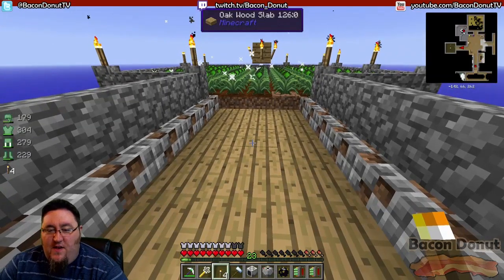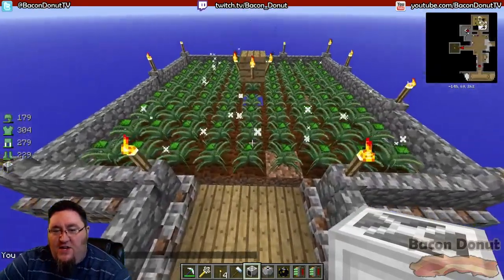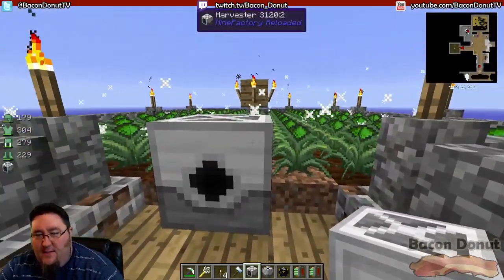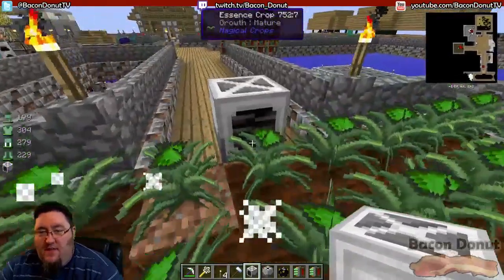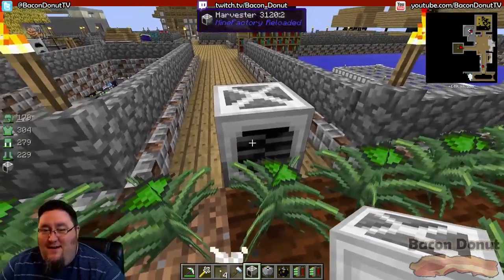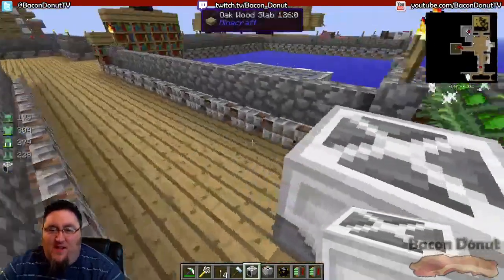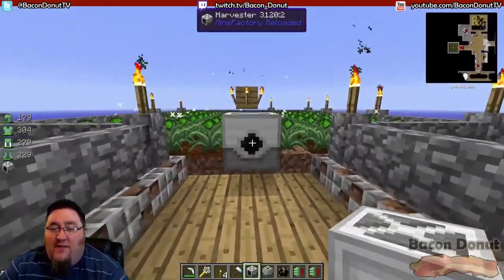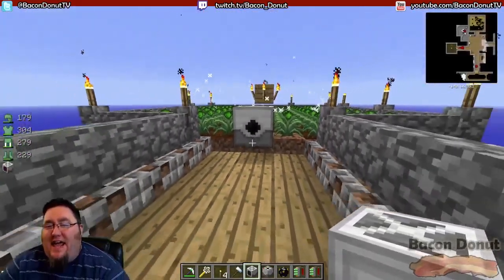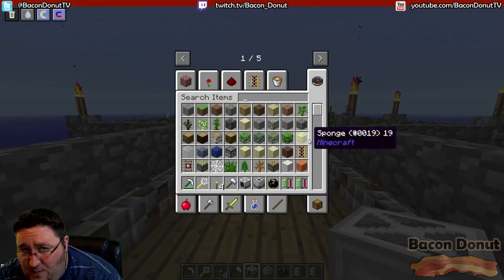Let's go back into creative. Here's the harvester, and you want to put it right on the edge of your farm like that, standing one block above where the dirt is. That little spinning part you'll see when power is added — that's like the whirring machine cutting down the plants. The hole in the back is where the seeds and the results of the harvest get kicked out.